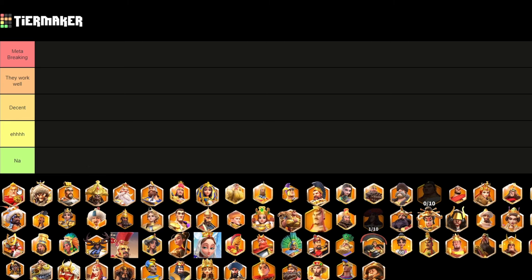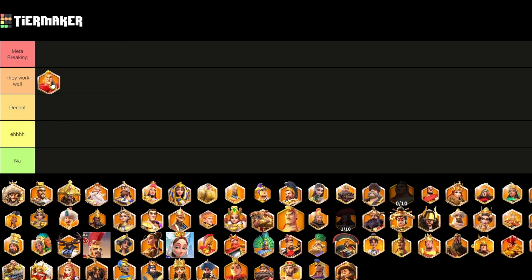Starting off today, we've got Alexander the Great. He's going to go into the work well tier. He's pretty punchy, he's got instant damage, decent stats, and shielding. Those things can make him pretty tanky, do some fairly good damage, and the instant damage definitely gets him a good spot.